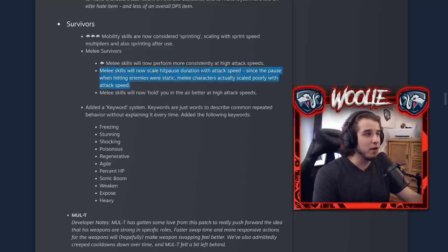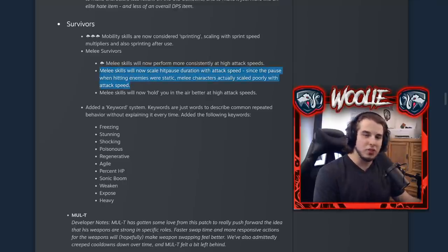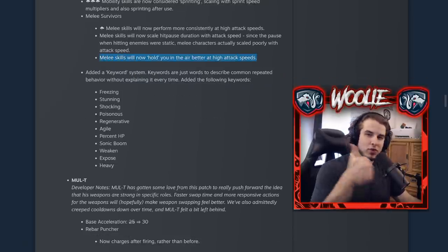The hit pause duration is increased with attack speed. Before the patch, if you played Loader you know how dashing through enemies staggers you through them — that's the hit pause. Now for other melee survivors, the hit pause scales with attack speed since it felt a little sluggish at high speeds. This gives a little more sticking power on saw blades, MUL-T auto attacks, Loader — et cetera. It helps out a tiny bit.